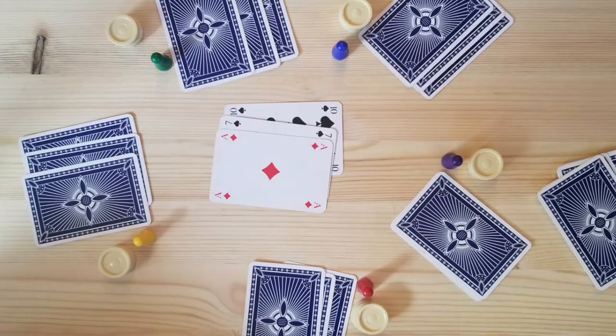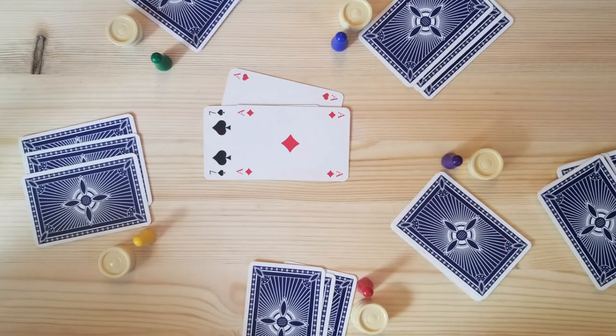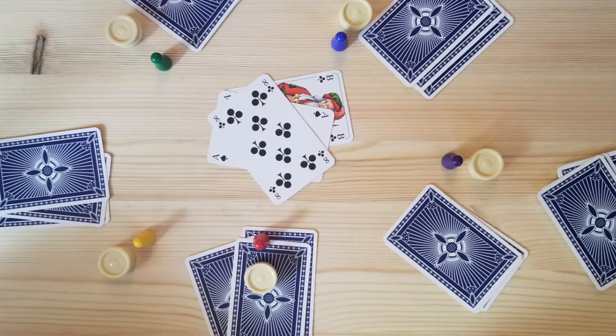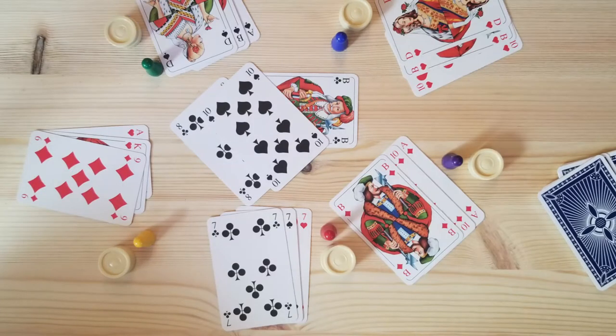They place whatever set of three that they do not want in the middle, and then taking turns after the dealer, players can exchange one, two, or even all three of their cards from the middle. The goal is to have the largest number of points possible. When a player thinks they have good enough cards to win, they let the other players know somehow. The rest of the players only get one more opportunity to exchange cards. When it gets back to the player that thinks they can win, all the players show their cards and determine who has the highest and lowest number of points.